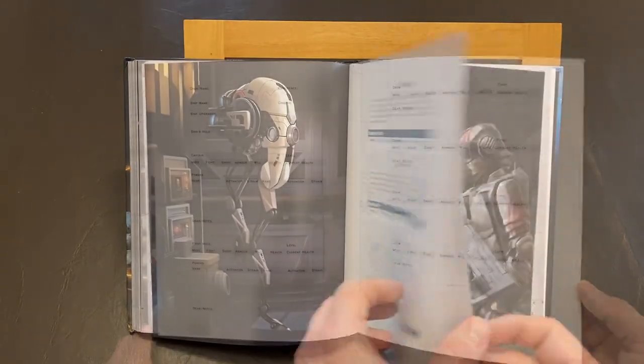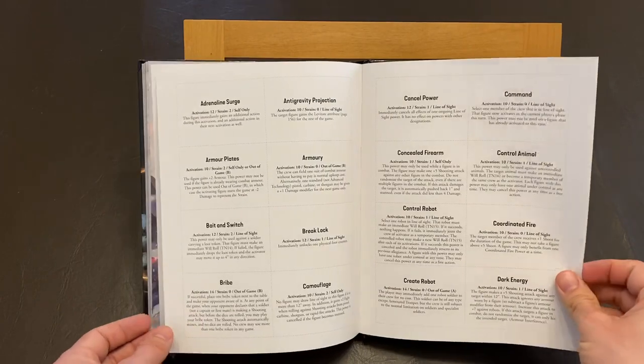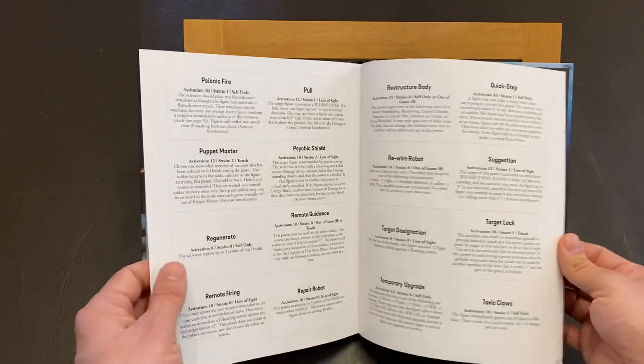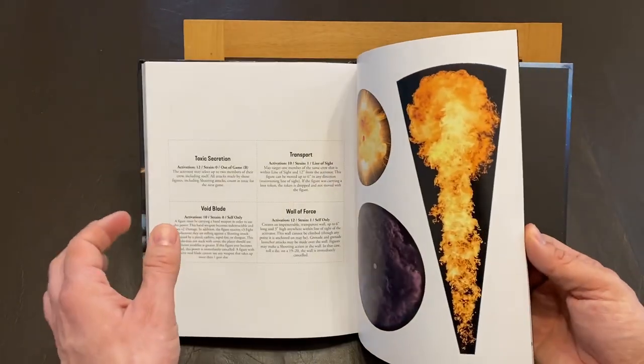Finally we come up with the appendix and power cards. Those power cards Osprey just spoiled recently too. You can get all of those power cards along with the crew rosters right off Osprey Games website. There will be a link to all of that in the description below.